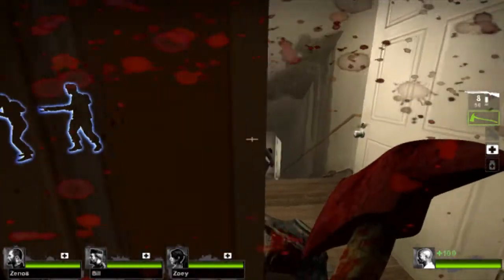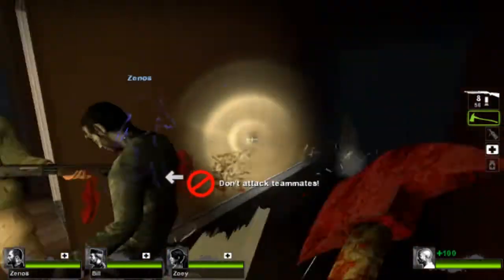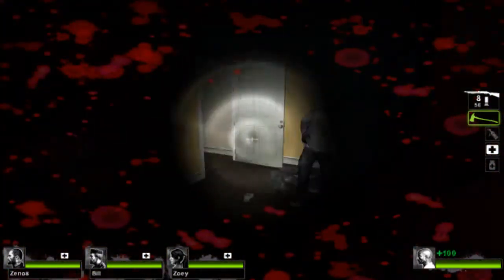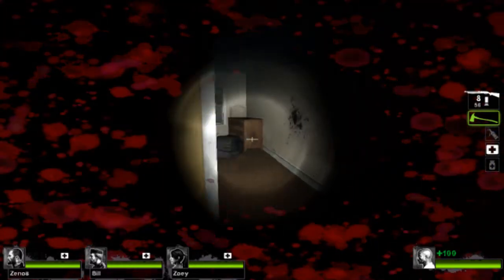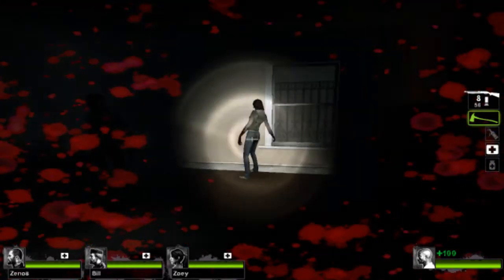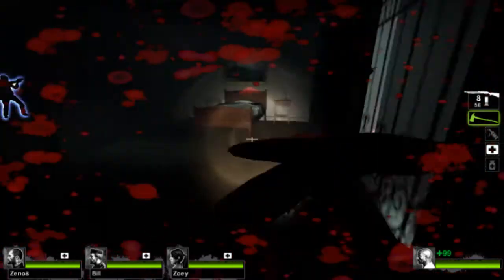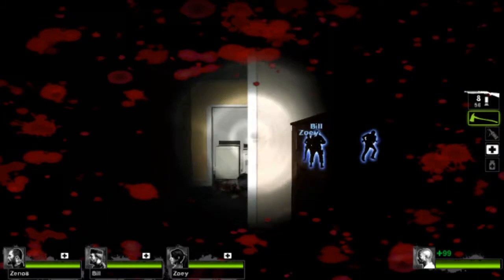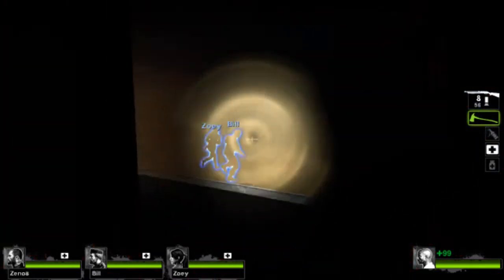I generally keep mine high and have all captions on so I can see them. For most games I have captions on, but for some reason I didn't turn them on in this game. Especially on hard — you really feel captions for that. And of course, what does the director do? It hates me and spawns a witch.